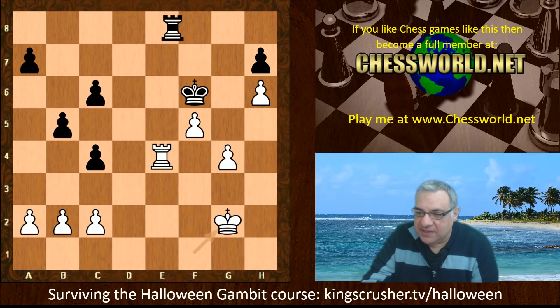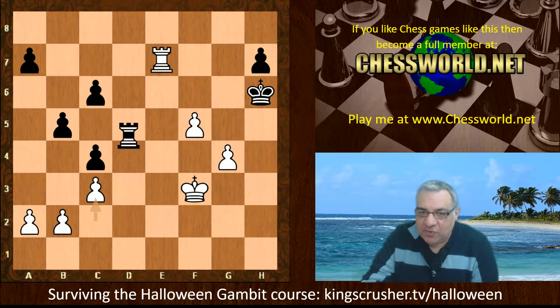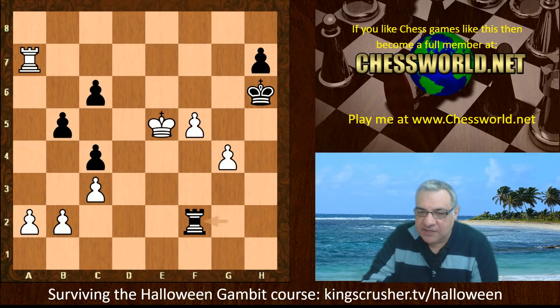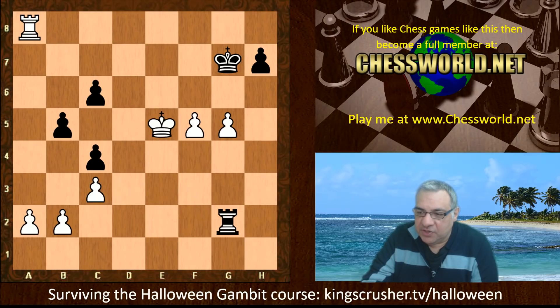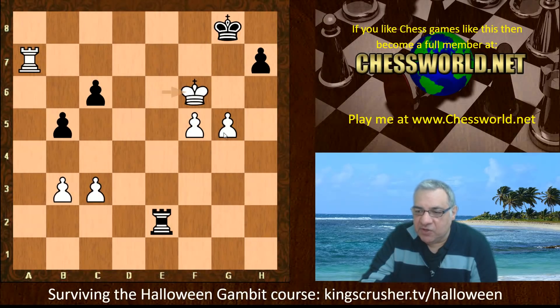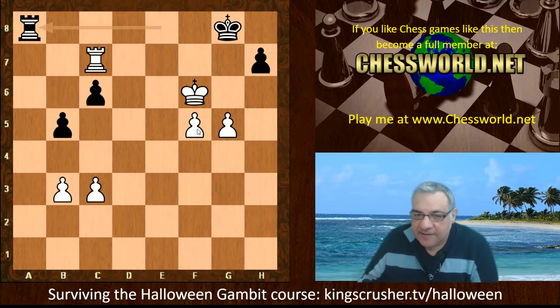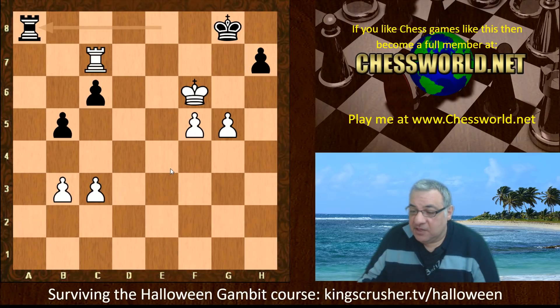White is in the driving seat in this endgame — material up, one pawn up — with dominating connected passed pawns over here that are absolutely crushing. We have Re2 check. It seems far too dangerous to allow Ra7 and Kf6. If Rg5, two connected passed pawns — the king's coming in anyway. With the rook on the seventh — Capablanca would approve — Rc7, and here the game was adjudicated as a win for white. Both engines confirm it's absolutely winning. We can for example snap off on c6 and work on these pawns moving forward.